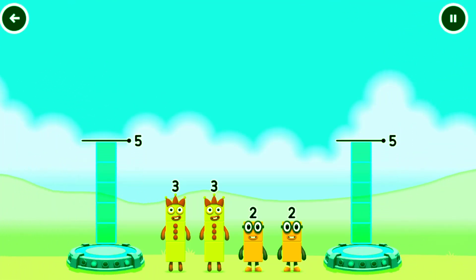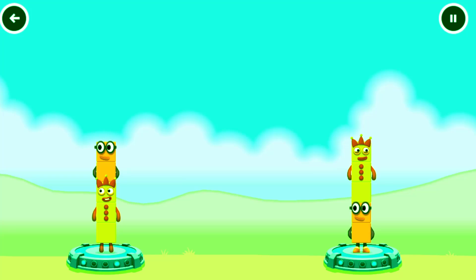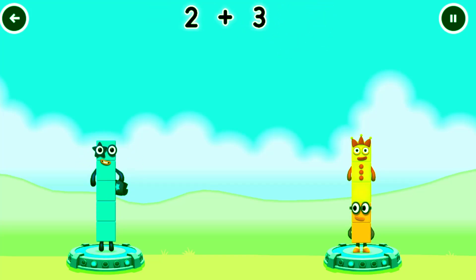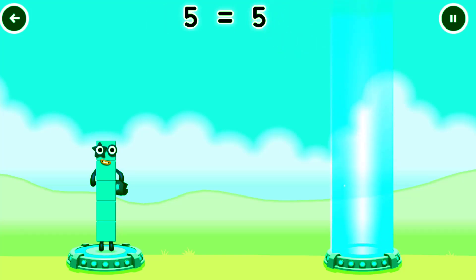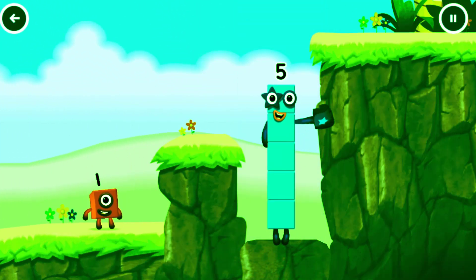Share the number blocks evenly to make two groups of five. Three, two, two, three, three — you solved it! Three plus two equals five. Two plus three equals five. Five equals five. High five! Yes, you got it!